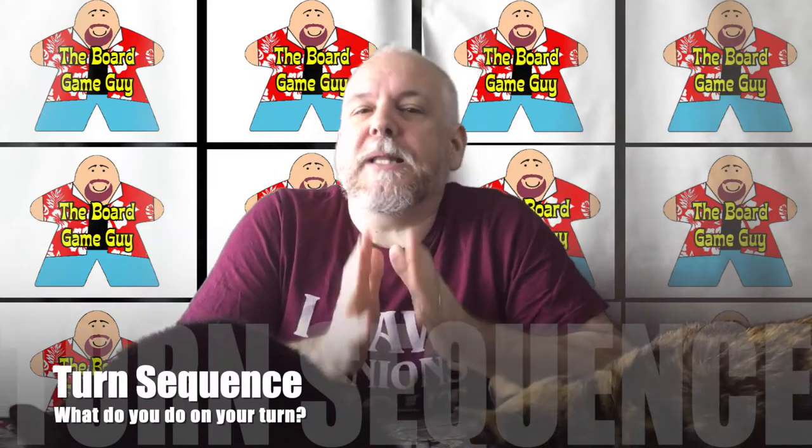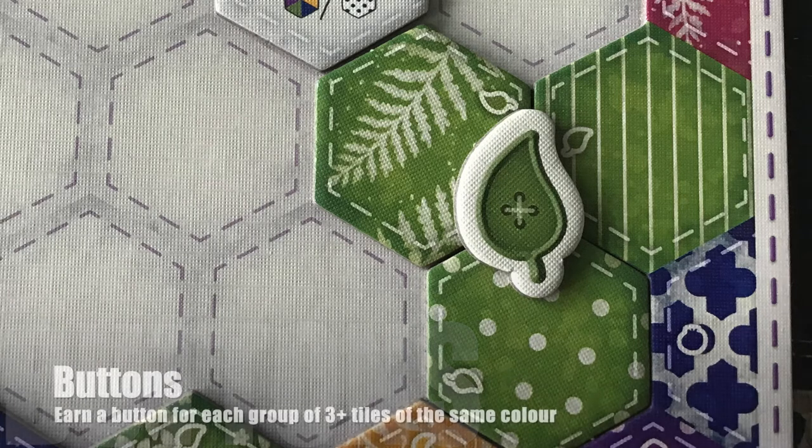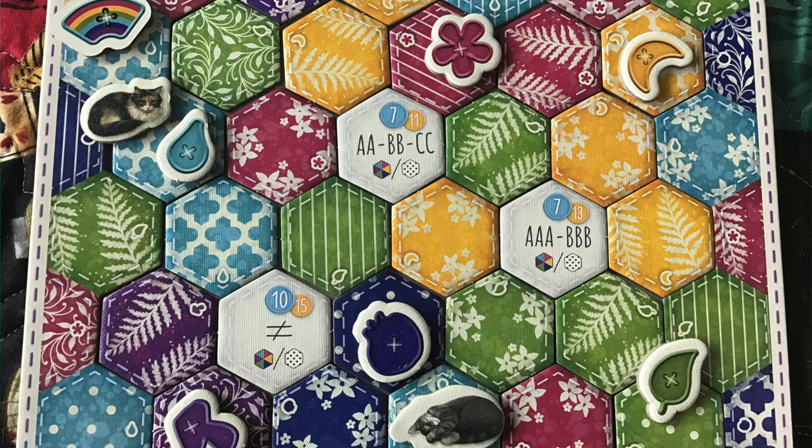On your turn, you will play one of the two tiles in your hand onto an empty space on your board. If you have created a grouping of a single color that is three tiles big or bigger, you get a corresponding colored button. If you collect one button of each color, you get a rainbow bonus button.